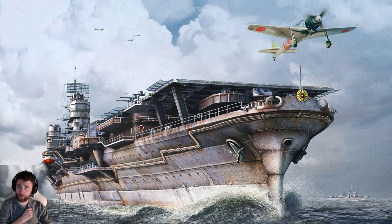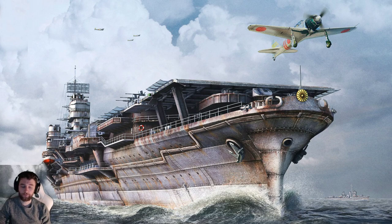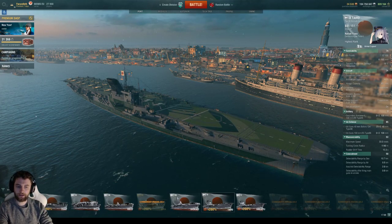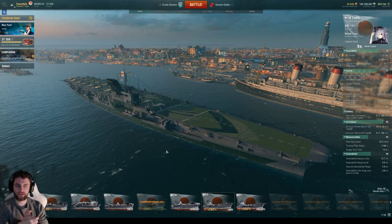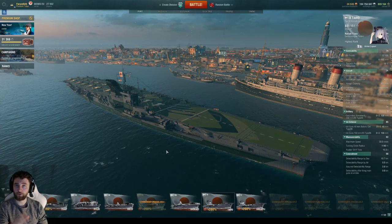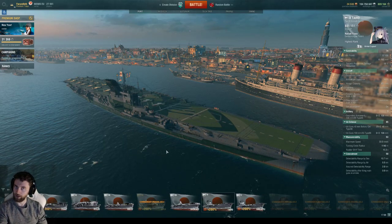Hello everyone and welcome to the Fire Carrier Guide. We are covering the Japanese carriers in this mini-series. Today is our penultimate episode where we cover the Tier 9 Taiho. We've already covered the Housho right through to the Shikaku, so if you haven't seen those in the previous playlist, highly recommend you go check them out.